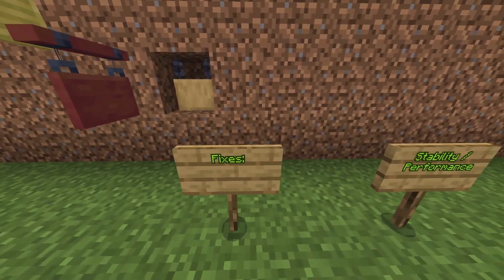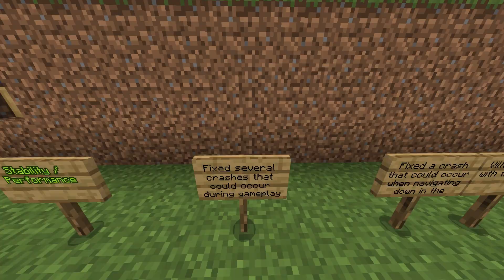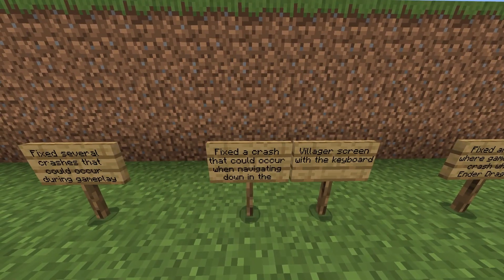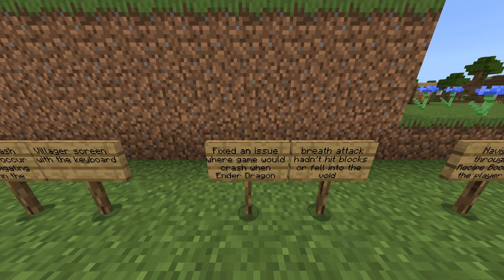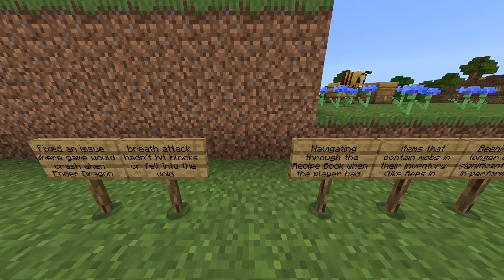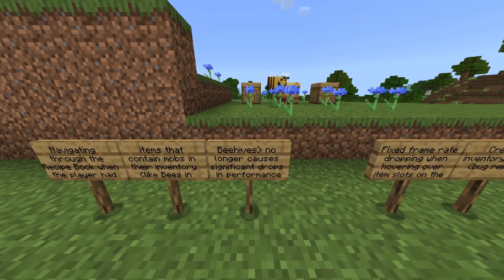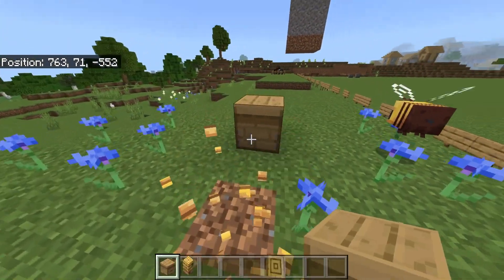There are a lot of fixes, starting with stability and performance. Fixed several crashes that could occur during gameplay. Fixed a crash that could occur when navigating down in the villager screen with the keyboard. Fixed an issue where the game would crash when Ender Dragon breath attack hadn't hit blocks or fell into the void. Navigating through the recipe book when the player had items containing mobs like bees in beehives no longer causes significant drops in performance.